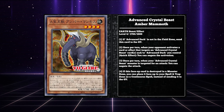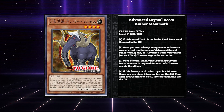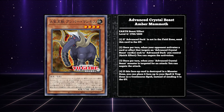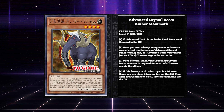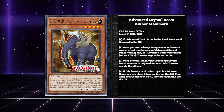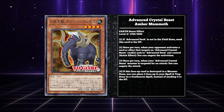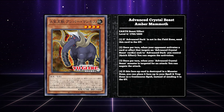Advanced Crystal Beast Amber Mammoth — pretty cool artwork upgrade — says: once per turn, when your opponent activates a card or effect that targets an Advanced Crystal Beast card or Advanced Dark you control, you can negate the activation as a quick effect. Once per turn, when your Advanced Crystal Beast monster is targeted for an attack, you can negate the attack. This is definitely a significant upgrade. The original Amber Mammoth can just redirect an attack to itself. This one protects your field spell, which is quintessential for this deck being viable at all — and by viable, I mean exclusively at a casual level. Being able to negate something that would target your field spell, including Cosmic Cyclone and Twin Twisters, is solid. It isn't a hard once per turn, so controlling multiple copies lets you protect multiple times.